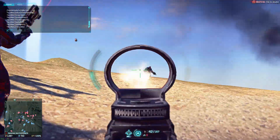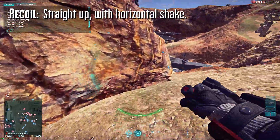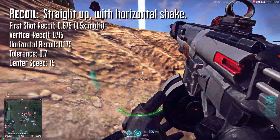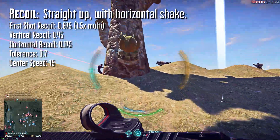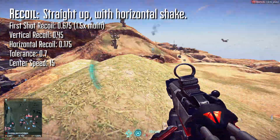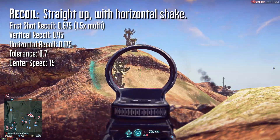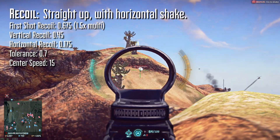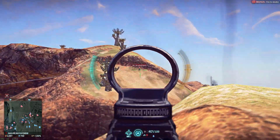As far as accuracy goes, the TMG-50 recoils straight up with horizontal deviations. It has a first shot recoil of 0.675, and subsequent shots have a vertical recoil of 0.45. It also has a horizontal recoil of 0.175, which is technically the best of any TR LMG. It doesn't have the best horizontal tolerance, so that number can be a little misleading, but even so, it's really, really good.